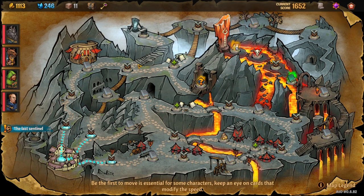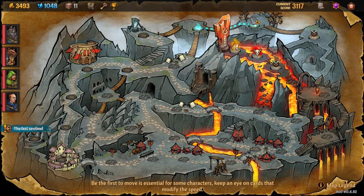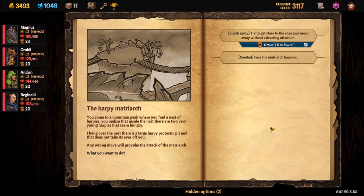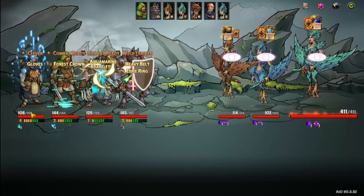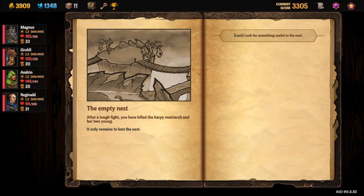At the harpy nest, you'll face the harpy matriarch — this is a mini boss fight. You can try to sneak away, but that will not get you the pet. You need to face the matriarch head on and defeat her.